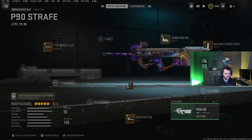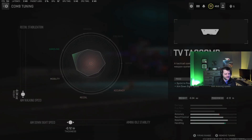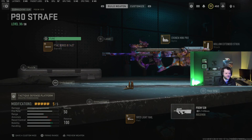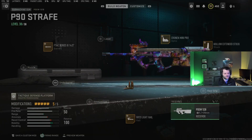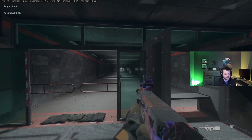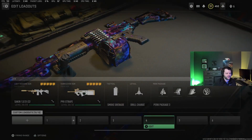The attachments: the light rail tuned for sprint-to-fire and sprint speed; the TV Tech Comb for aim walking speed and ADS speed; hollow extended stock for aim walking speed and ADS speed. Then this barrel is unique because it gives you damage range, bullet velocity, hipfire accuracy, and movement speed — not a lot of weapons have a barrel like that. Tune it for aim walking speed and ADS speed, and this thing is so fast.